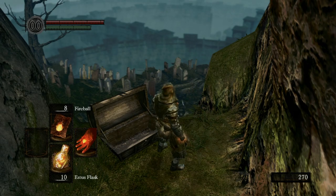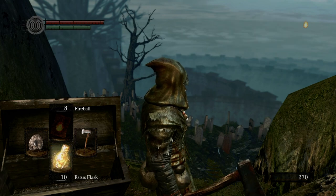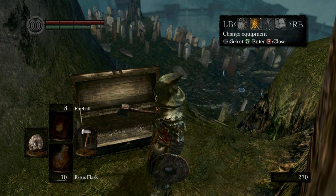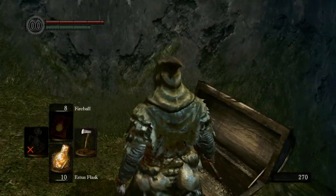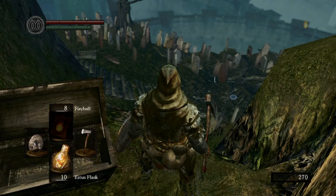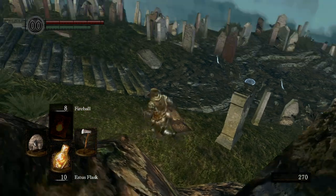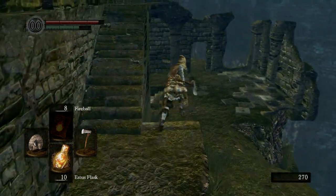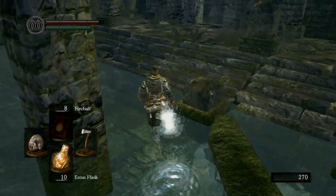So if I had another thing equipped, I could pull out a talisman. If I press right here, I can equip my pyromancy flame. Same thing goes for the item. I think most of you watching already knew that, but I'm just explaining for people that are really, really new to Dark Souls. So anyway, we're just going to go down here and back to our shrine.